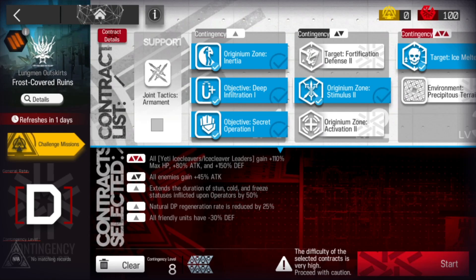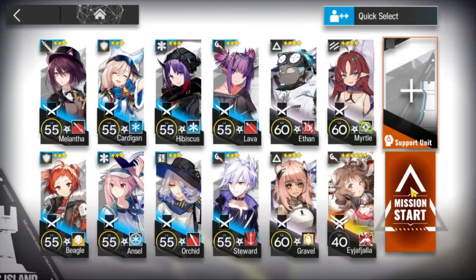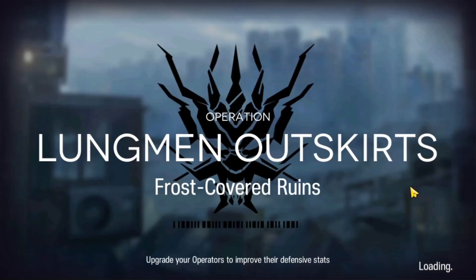It's Malz here. Let's clear Risk 8 for the Daily in Frost Covered Ruins. We're going to pick five contracts and take in a low-ready team and a Fiala with S3.